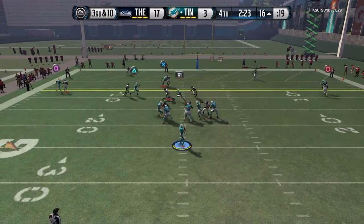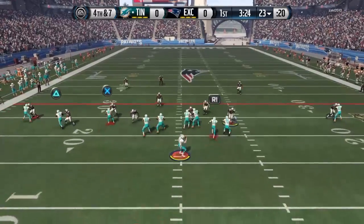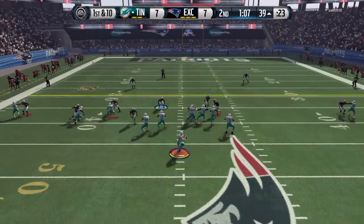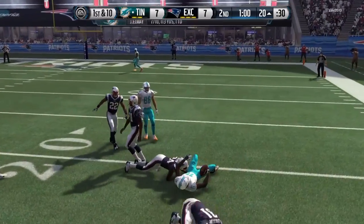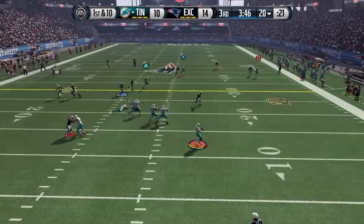Right here you can see these slants — he's getting amazing separation no matter who the corner is. Even if he doesn't get good separation, just throw a touch pass and watch him pull away. See right here, slants and he is gone. Slants are his best friend, drags too, but slants get bigger separation. The guy was right on him but I threw a touch pass and at the last second he got that boost and got away.